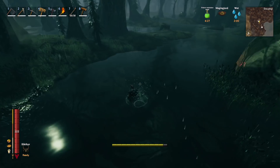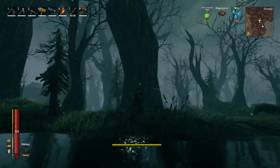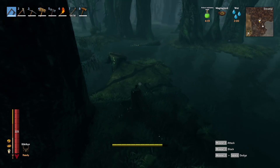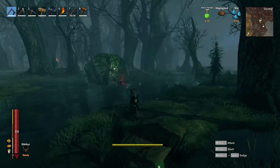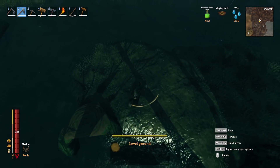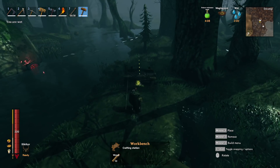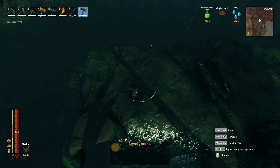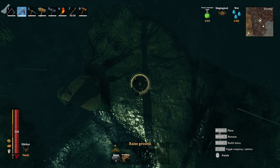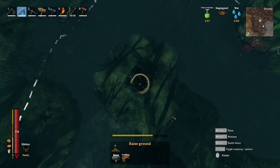For the first method, you want to find a nice chunk of land where the Bone Mass can easily get to you. Avoid areas with those trees you can't damage — they screw up his pathing. Somewhere open like this is really nice because he can get to us from all around. Put down a workbench, grab your hoe, go to Land Raise, look straight down, and pop the land all the way up until it won't go anymore.